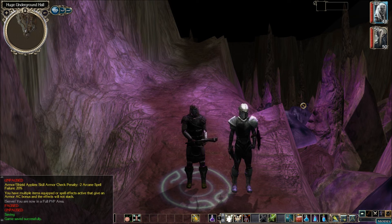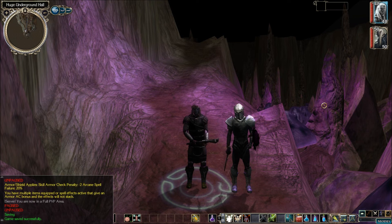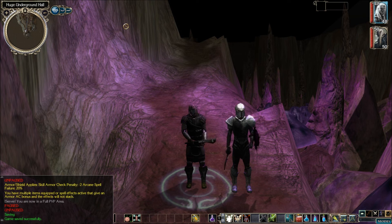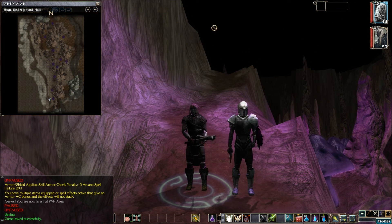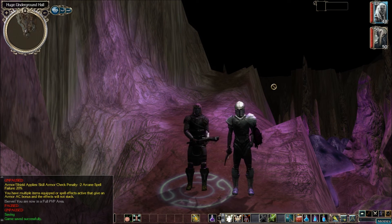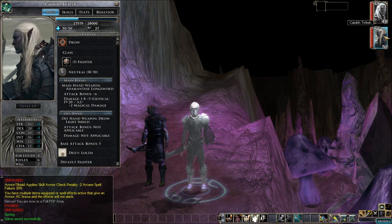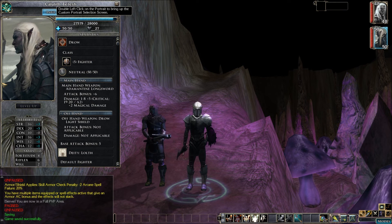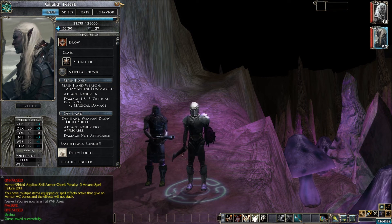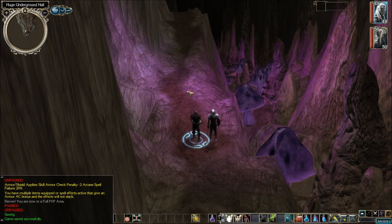Welcome back, ladies and gentlemen. This is Travis D playing some Neverwinter Nights 2. Continuing to push through the Underdark here. We're in an area called the Huge Underground Hall. Last episode we did notice that there were some lurkers flying around up here, so we gotta pay attention to them. Also got a decent portrait for Kalilith - looks a little bit better. He's actually bald but there's no bald pictures, so I thought this was the best one for him. Other than that, I think we're ready to go, so let's continue on up this way.